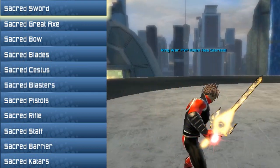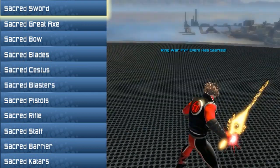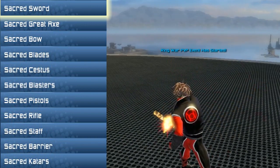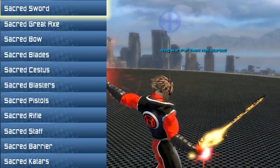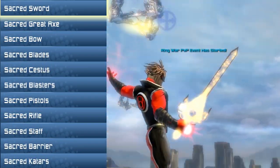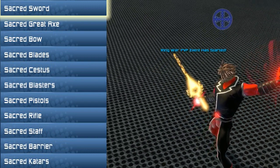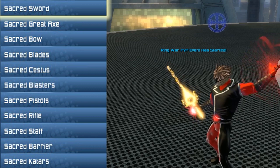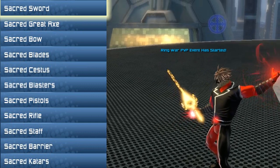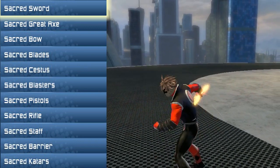Here we are with the Sacred Sword, for the one-handers out there. Instead of having a purple outline or even that black translucent blade, we now have this light fixture style. Honestly, this sword looks like something out of Legends of Zelda to me. I love it — it has that phoenix crest where the blade is just really nice.